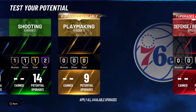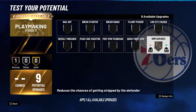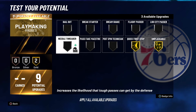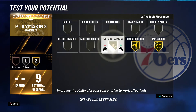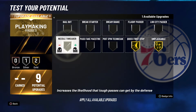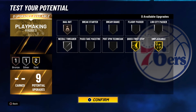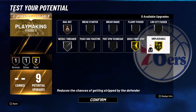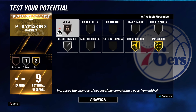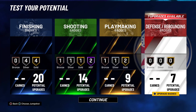For playmaking, you have nine badges: Unpluckable, Quick First Step, and then the last one depends on how you play. You could grab Post Spin Technician or Dream Shake if you're doing stuff in the paint. I recommend Needle Threader so you can throw tight passes, and Traffic Bailout so if you ever need a bailout pass mid-air you can definitely do that. Those are the playmaking badges.